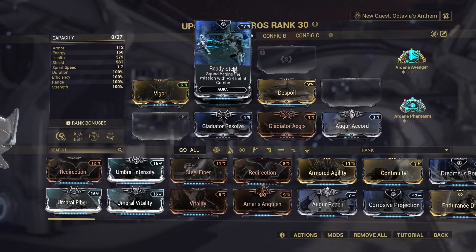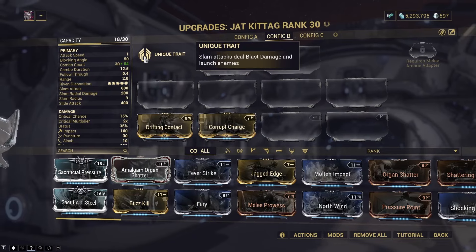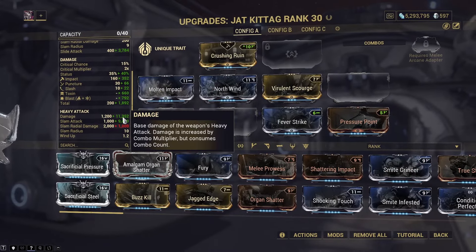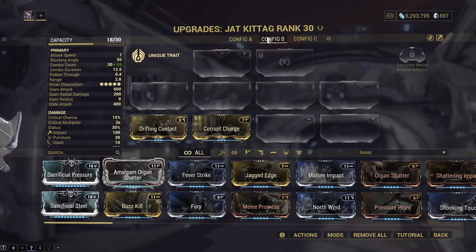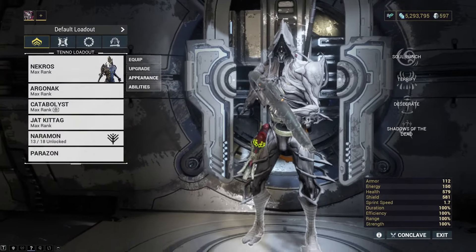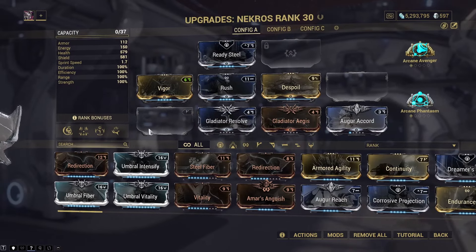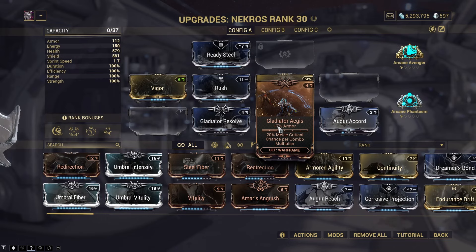Upgrade Necros and give them an aura - this can also give us some initial combo so right out of the gate, say we're using a heavy attack, we're getting like 11,000 damage. The point is we just want to equip our Gladiator mods - I'm not even using the upgraded version. You just want to have them in there so you get that 20% per melee critical combo, and it's going to multiply as your combo goes up.